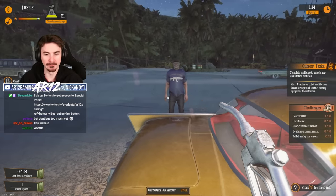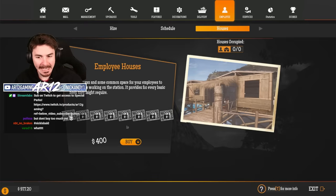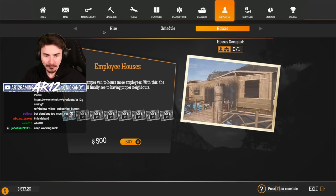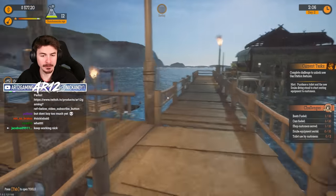This game definitely takes place in America. Could I get an employee now? I would need to get an employee house - that costs 400 bucks. That's worth it. Our employee has a lovely view of the ocean. Now we can hire somebody. I think I'm going to go for this more expensive person - they're level two and everything instead of level one. That is going to make this fuel station so efficient.